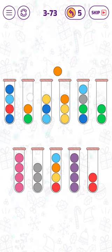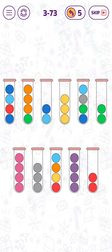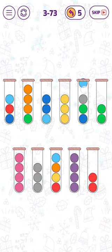Let's move the two orange bubbles here, and then let's put this yellow bubble to the right. Now let's put this dark blue bubble here, and switch places for the cyan blue bubbles.